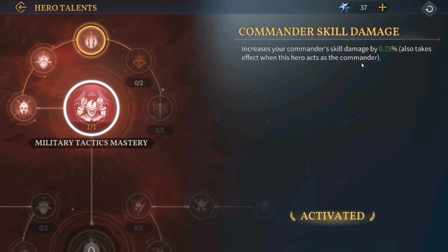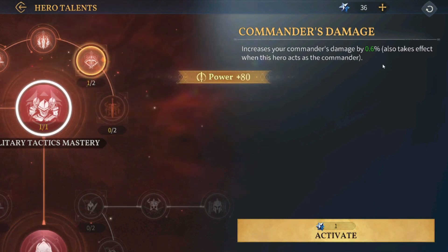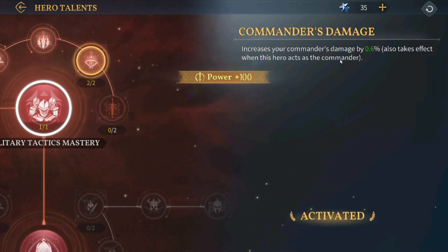This one increases the commander's kill damage by 0.75%, and also takes effect when this hero acts as the commander. This one here increases the commander's damage by 0.6%. It upgrades to 2%, though I'm not sure if it increases in the display. We're going to invest 2 points here since it sounds OP — increases the damage you deal by 1.2%, which is actually huge.